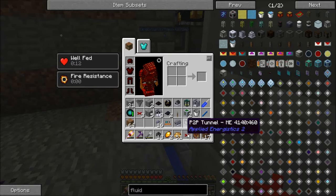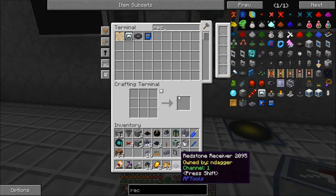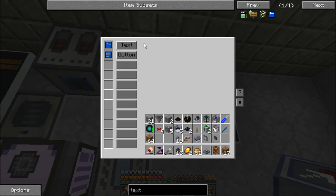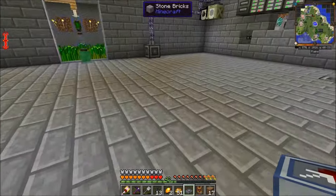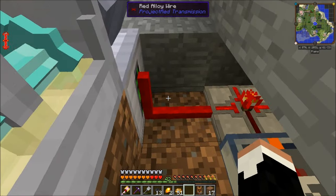We're going to get our wireless receiver back and the button module and text module, and put them back in. We're going to set the text label — it's not going to be 'extractor power,' it's going to be 'lubricant production.' Now we can transmit a redstone signal to this thing.